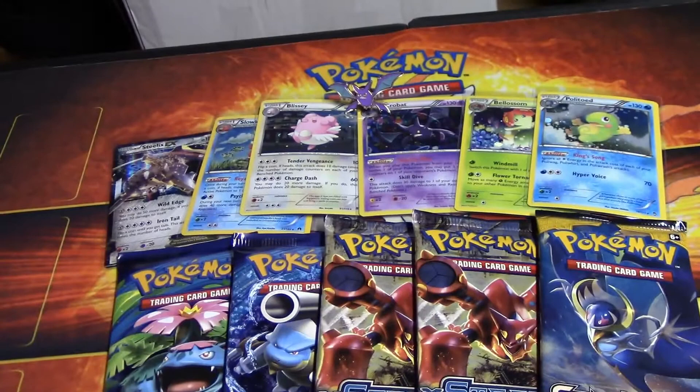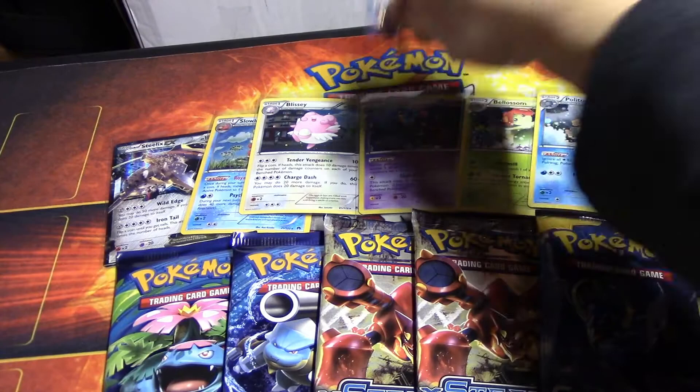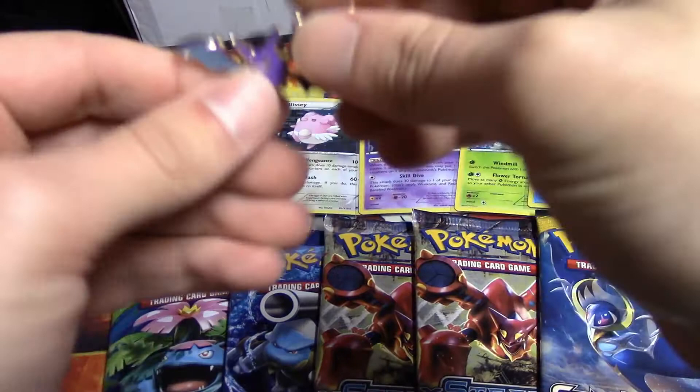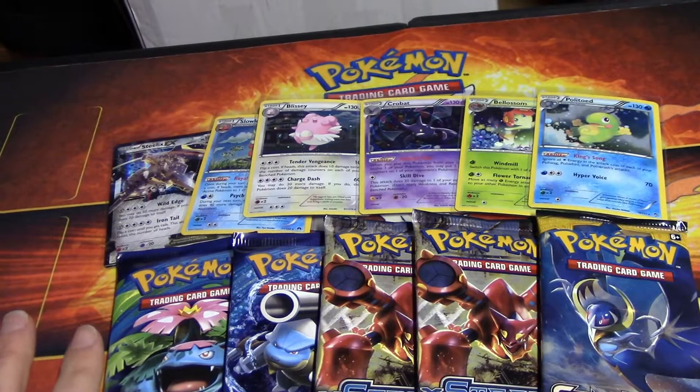What's good, and we're back from unopening the box. Let's just go over what we have so far. We have the Politoed up here, we have the Bellossom, we have the Crobat. We also have the Crobat Pin, which is the pin you get in the Pin Collection. Really awesome - cool Crobat, did not have a Crobat in my collection, so that's a really cool addition. Then we got the Blissey, the Slowking, and we got the Steelix EX up there in the left corner.